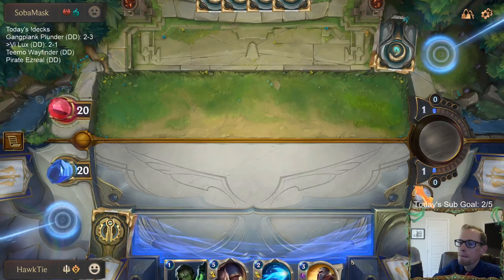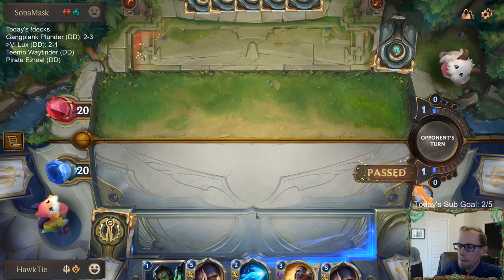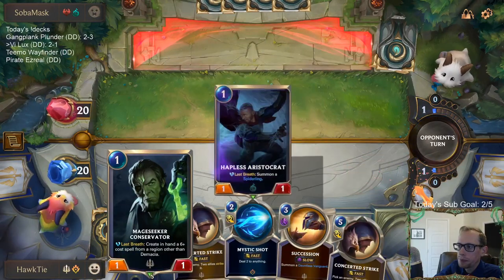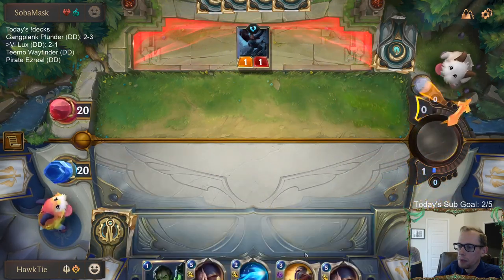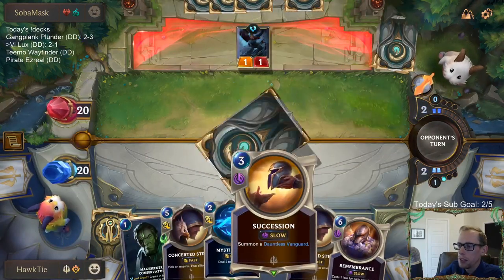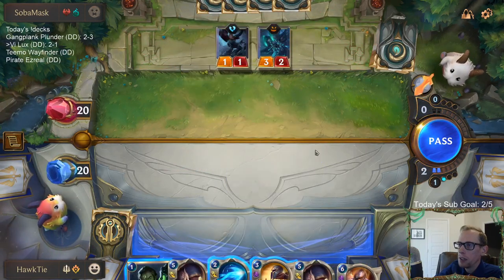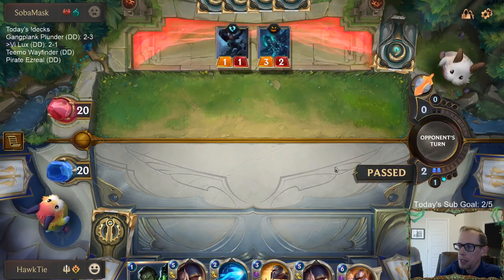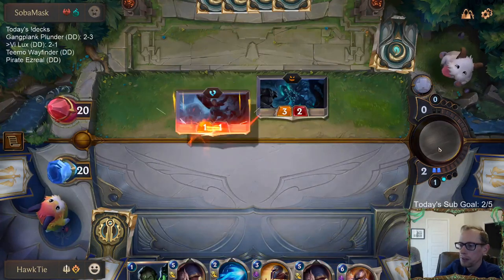I'm going to pass because we have Secession - this is a really good matchup versus Secession. They could go Elise and then I could have turn two Secession to be able to block Elise. They don't have Elise. I'm just going to take the four. With us drawing Remembrance, I'll just take the four and play Remembrance next turn.